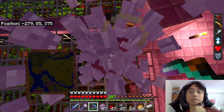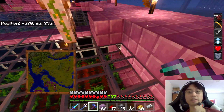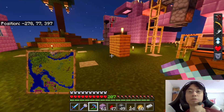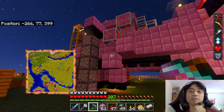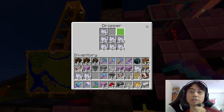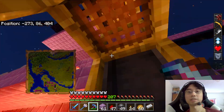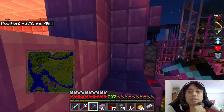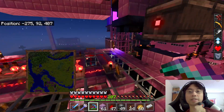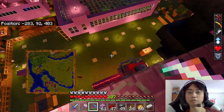Alright, so if any bone meal comes over here it should go up and into the flower factory. We can test this if we grab some bone meal from here. Oh, this thing has completely stopped — no, no, it hasn't, it's still going. So if I grab those and put those in — up there, in there — that will get fed into the flower factory.